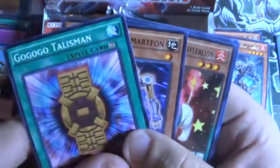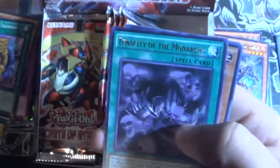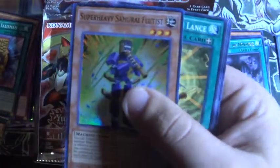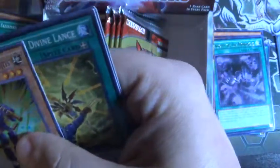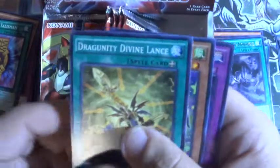Talisman, Tenacity — that's also a good rare. And then Super Heavy Samurai Trumpeteer — that's also pretty good for the Super Heavy Samurai deck.